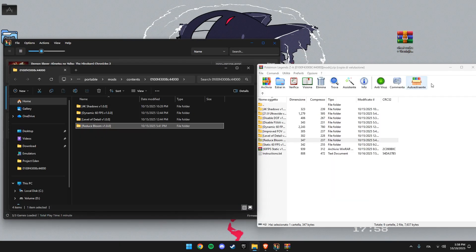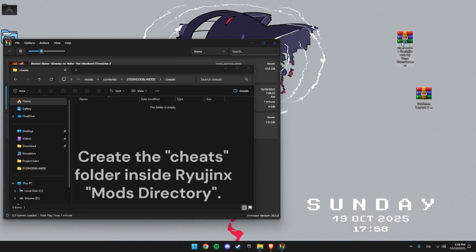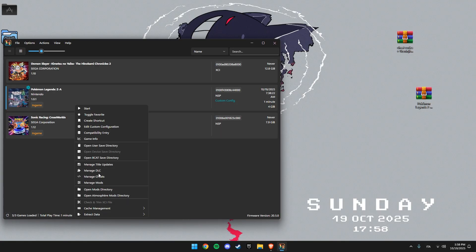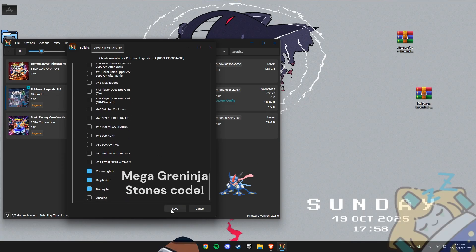Cheat codes work almost the same, but they must be placed inside a subfolder called Cheats. If that folder doesn't exist, create it manually. Then drop the .txt cheat file inside. After that, right click the game again, select Manage Cheats, tick the codes you want, press OK, and you're set.